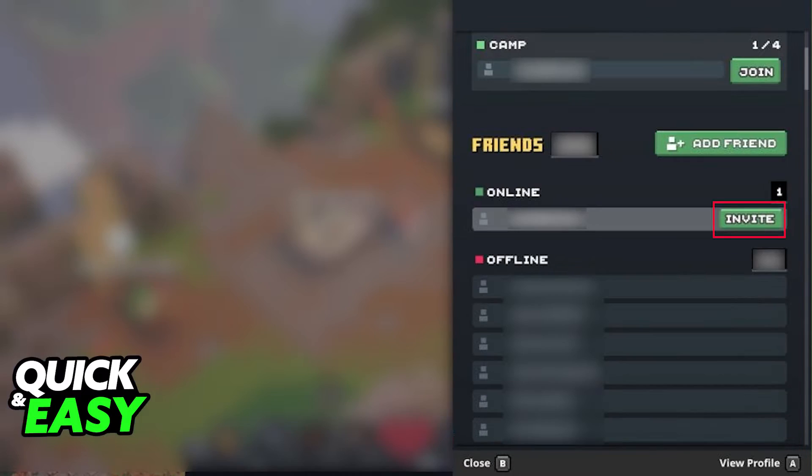After you invite your friend or join their game, you will be able to play together as long as both of you have added each other through your Microsoft account gamer tags. Afterwards you will be able to play through the entirety of the game together in a party.